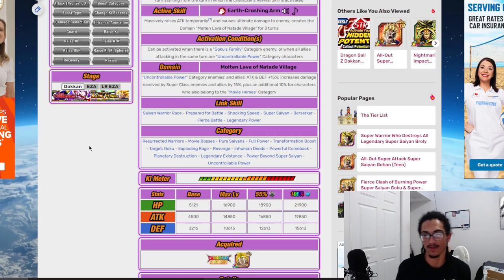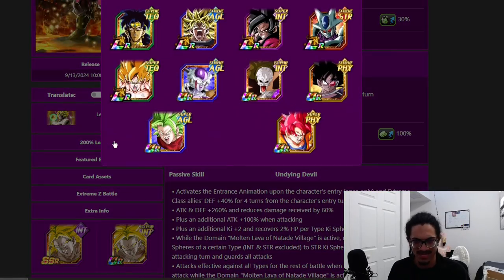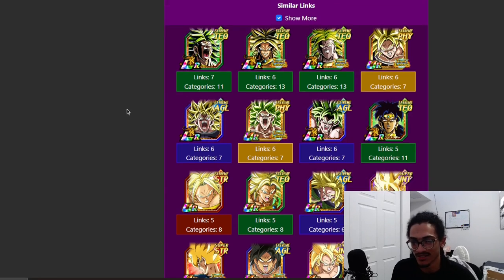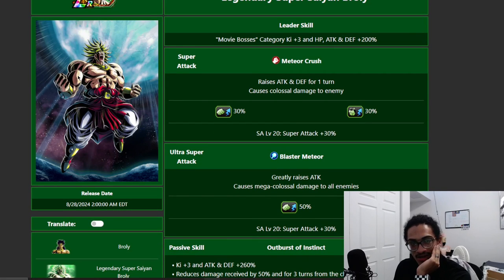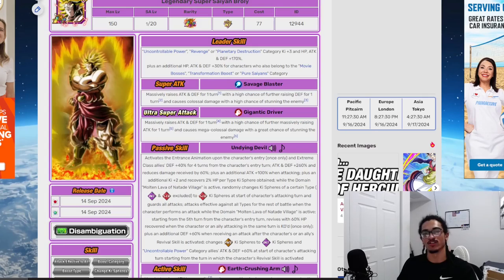His categories include: Resurrected Warriors, Movie Bosses, Pure Saiyans, Full Power, Transformation Boost, Target: Goku, Exploding Rage, Revenge, Inhuman Deeds, Powerful Comeback, Planetary Destruction, Legendary Existence, Power Beyond Super Saiyan, and Uncontrollable Power — sitting on about 10 categories total. His best linking partner would easily be the new carnival LR Broly, the Dragon Ball Super Broly, and he most certainly helps this guy out a ton.